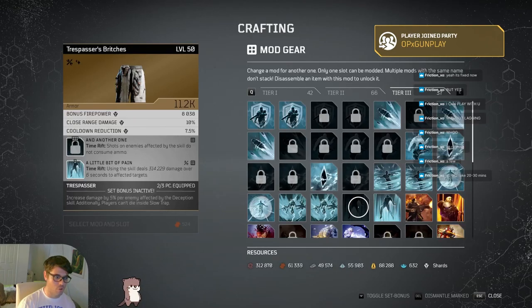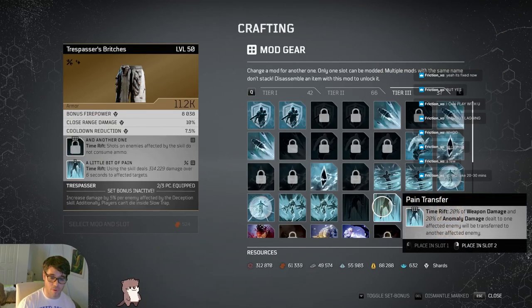I switched to a little bit of pain because I'm anomaly now, but before that when I was Firepower, we used Pain Transfer. Pain Transfer got a little nerf too - it was 20% weapon damage and 30% anomaly damage shared across everybody. Now it's 20% weapon damage and 20% anomaly damage, which means there's absolutely no difference whatsoever if you're a Firepower Trickster. So Pain Transfer's nerf doesn't even affect you.